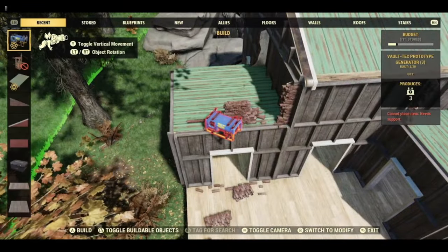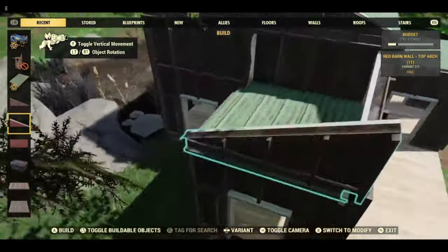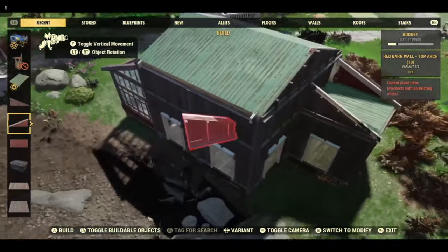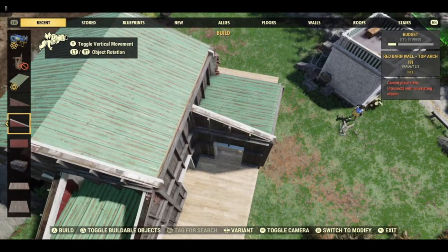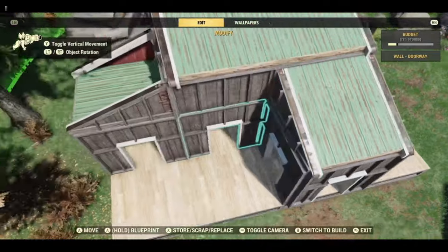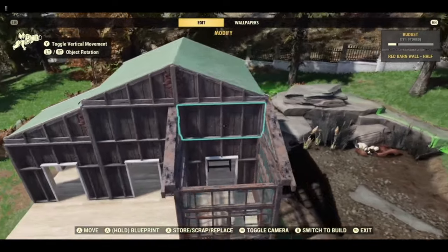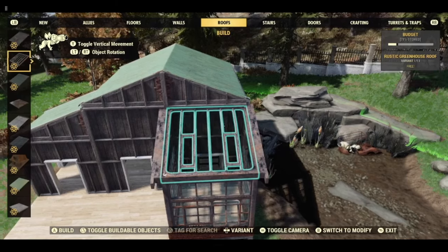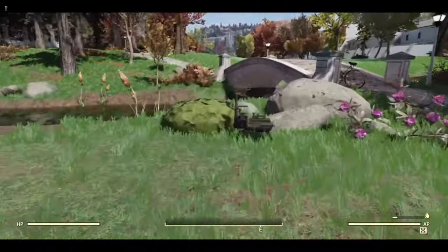We now need to double wall these top wall arches. We can place our roofs back up. And we need a roof for our conservatory. Then just go to your camp widget and repair all.